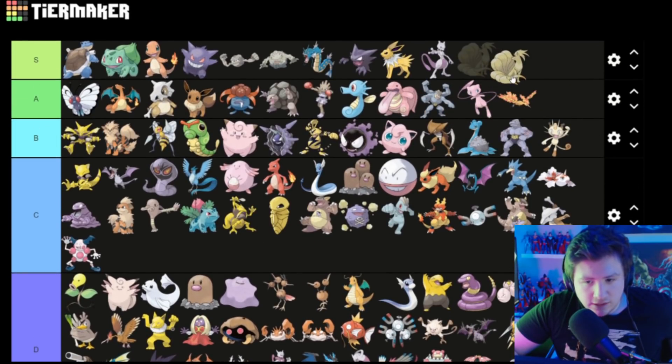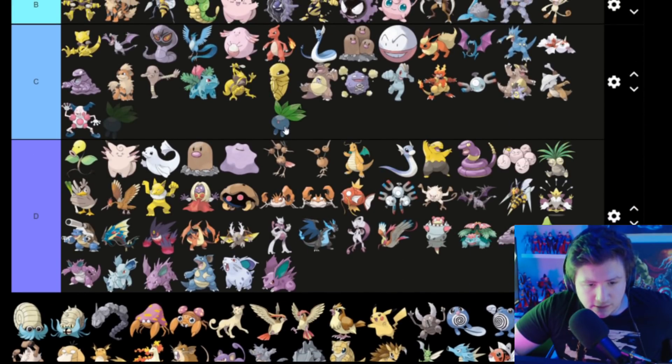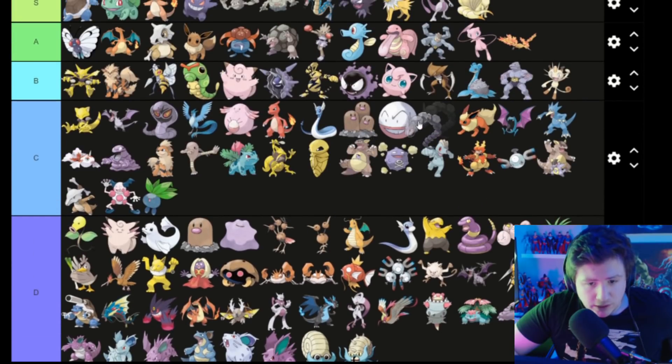Ninetales is awesome — Ninetales goes in S. I forget what this one is called but he's pretty cool — C. I don't know what this one's called either — not that great. This one's also not that great. Onix is pretty cool — Onix goes in A.